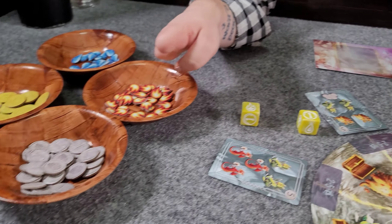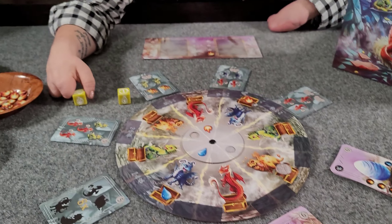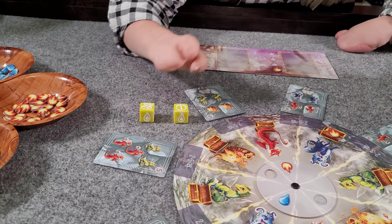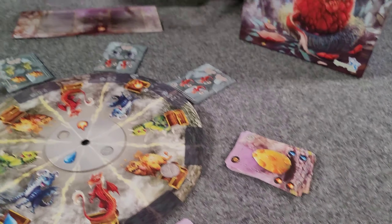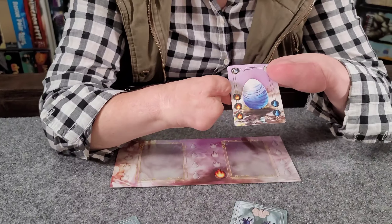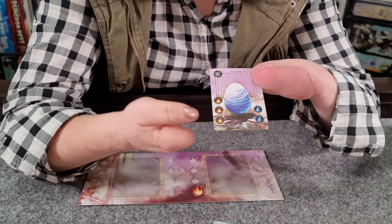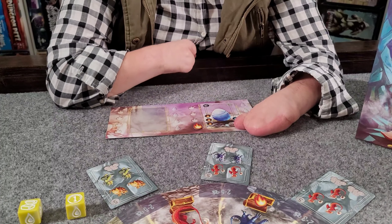With this die I could take a dollar, or I could use any die except a treasure chest to collect an egg. I'm going to grab this one here and put it on one of my incubator spots. This egg needs three flames and two water to hatch. I've got one flame, so I'll put it here so I can start working on that one.